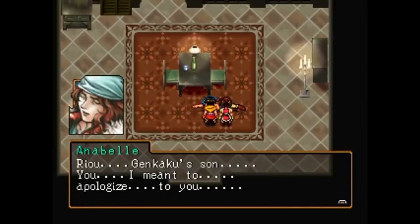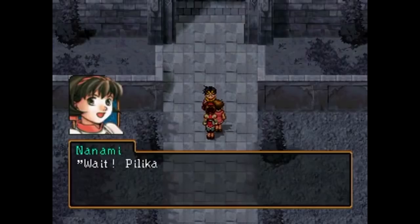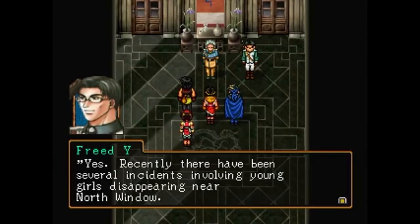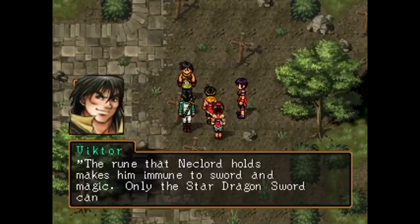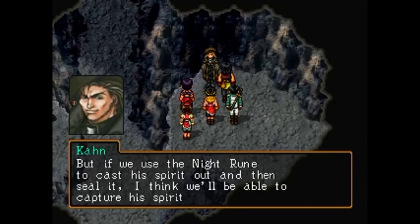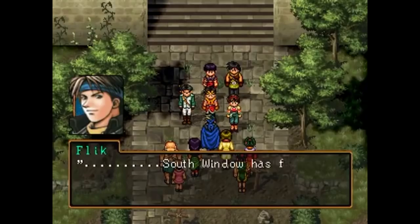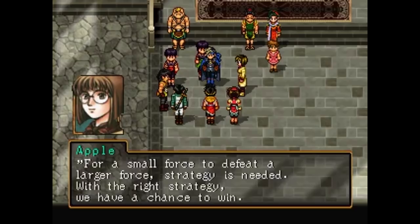As she dies, Annabelle apologizes to Ryo for how the state treated their grandfather, but the siblings are forced to flee. They escape to Southwindow by boat, meeting up with Viktor, who investigates missing girls and discovers it's the work of Necklord — a vampire Viktor thought he destroyed in the first game. Seeking the Star Dragon Sword to defeat Necklord, they also encounter a vampire hunter who can help seal his doppelganger secret. Viktor fights past Necklord's mental manipulations, though the vampire gets away for now. They hear the dismal news that Southwindow has also fallen to Highland. Deflated, they want to make a stand but know they don't have a strategy to win.